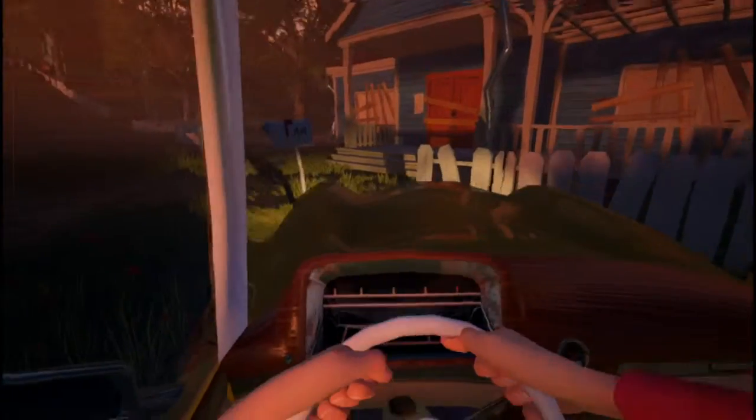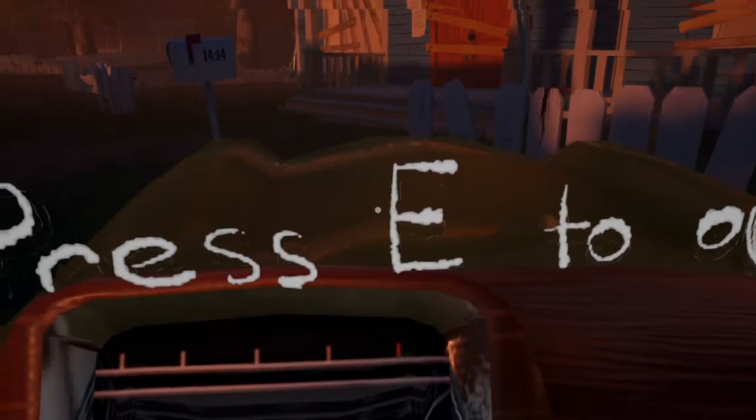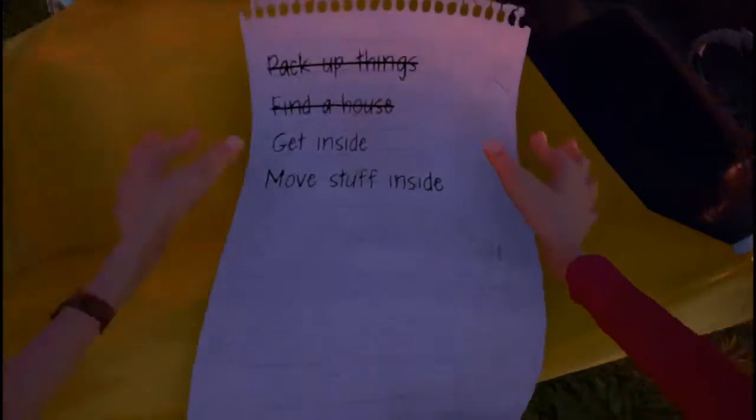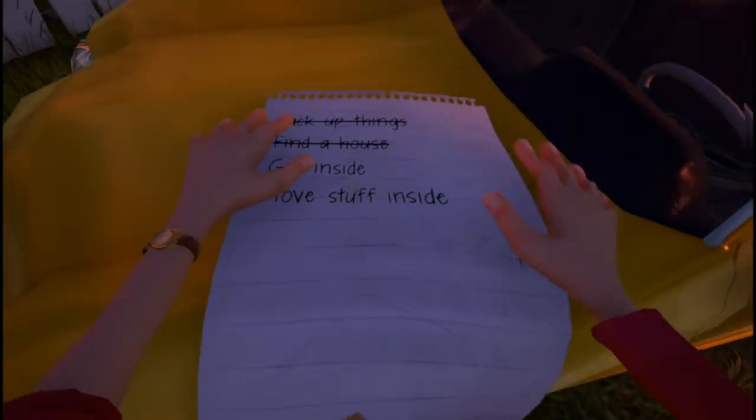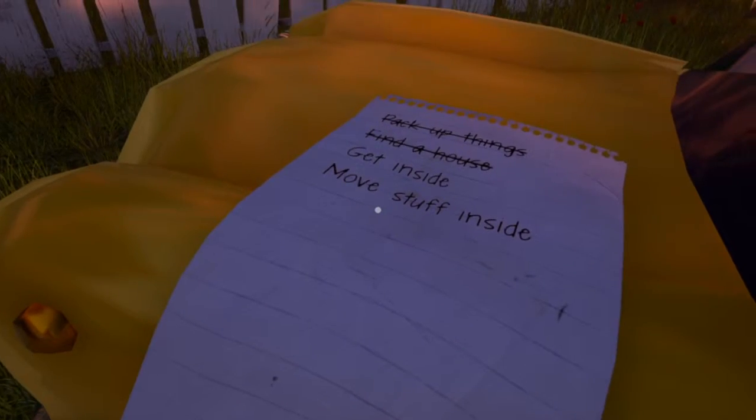Look at that house, look at our house! What a great day to move into it with our beautiful yellow car. Let's press E to open it - look at that, we're opening the car! It feels so good to move to this new house. Oh look, we put the box down and we have a list! Lists are always a good sign - what is written on this list?